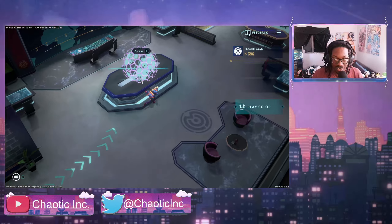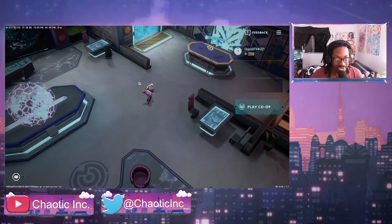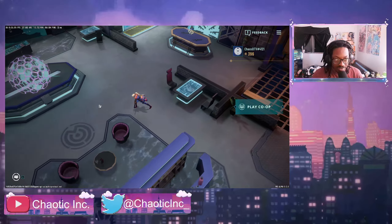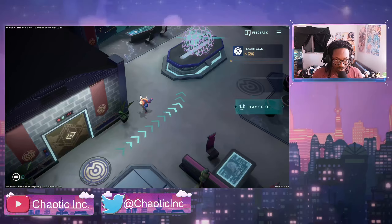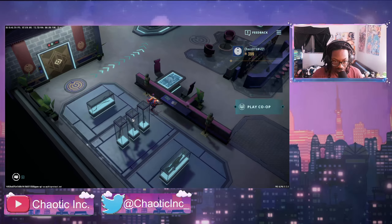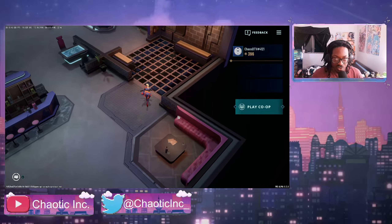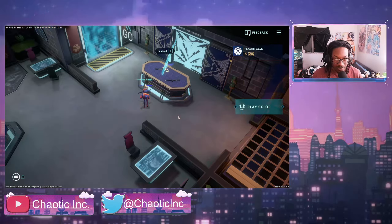This is going to be more of a first impressions type of video. Let's hop right in. So we have the natural hub of the area — we got loadouts over here if you want to change out your weapons, and missions if you want to start. It's a nice hub area. I like the isometric view. Essentially it's a roguelike — it has roguelike elements.